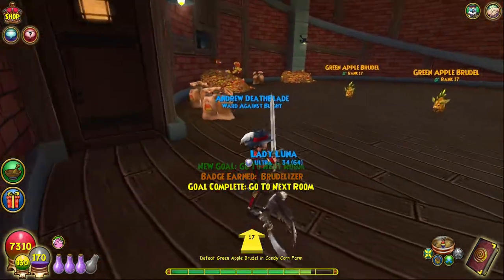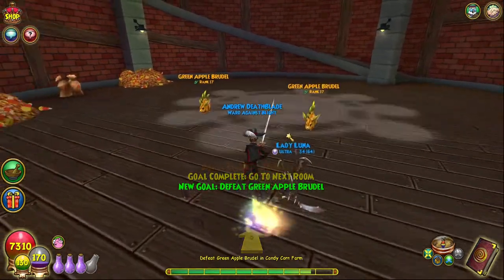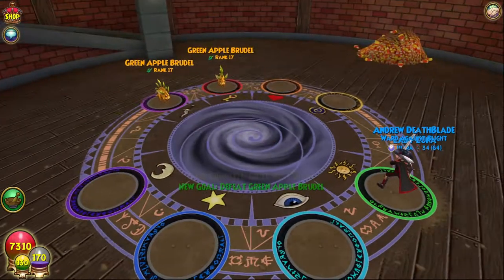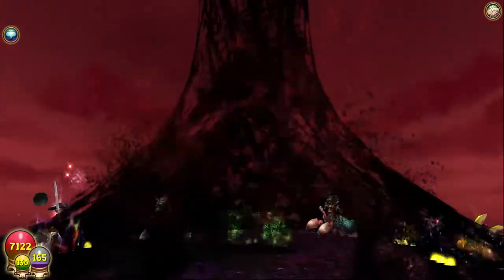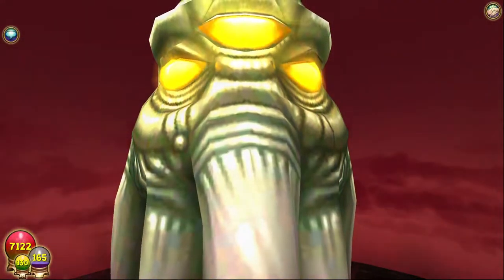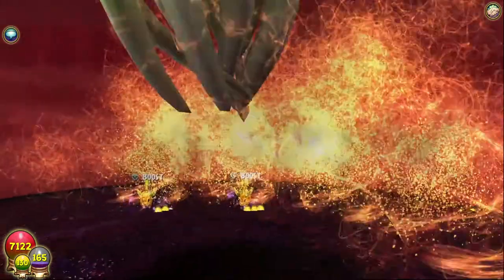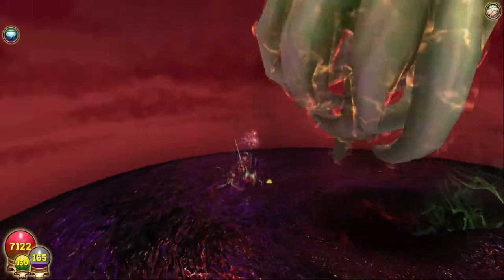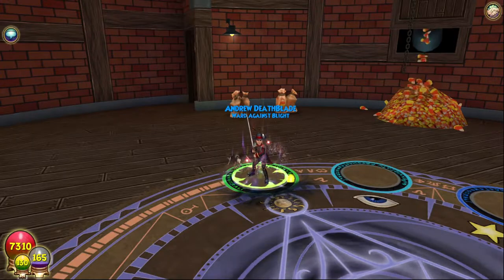We got the brutalizer badge - our quest arrow is broken, that's great. I'm gonna have to re-log in a sec. But here we have some green apple brutals which we've already fought. I am back again and we are killing this time with Lulu because we got a shadow pip pretty quickly. They are life so they're absolutely toast - toasted green apple brutals. I like the sound of that.